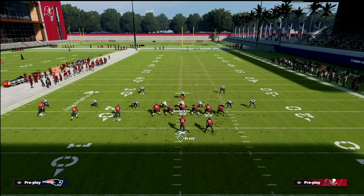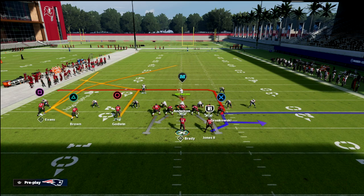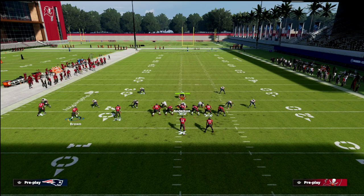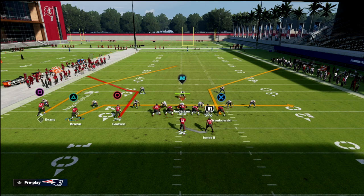The setup is actually fairly simple. All we're going to do is post our outside receiver — that's why you need outside apprentice or hot route master. If you have a slot apprentice, you can do the same basic thing out of Pat's YN. Notice that you have a post here, so all you need to do is hot route Godwin to a corner. That's basically the concept — it's a scissors type of concept. With the slot receiver, you have options: you could put him on a flat, a whip, a hitch, or a drag. Any of those routes would be fine. I like to put him on a flat — it just helps with the triangle concept on that side of the field.